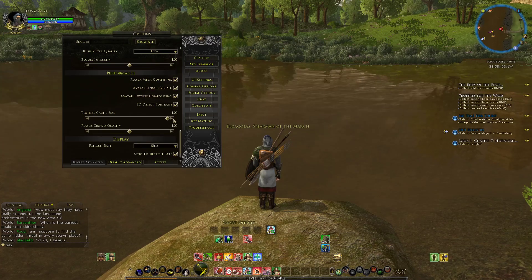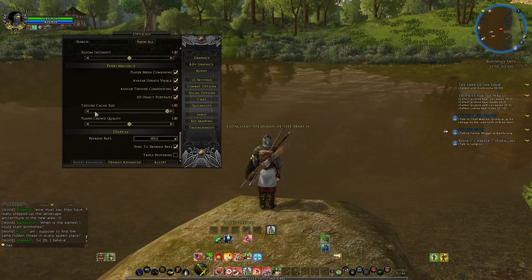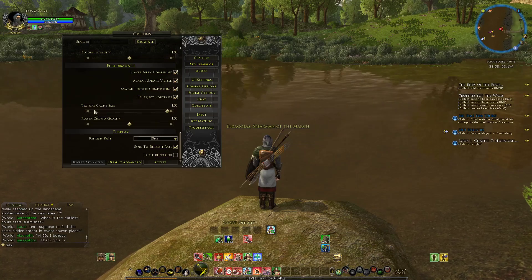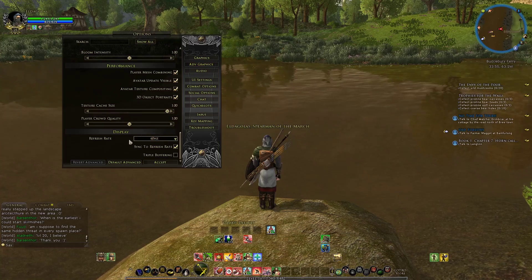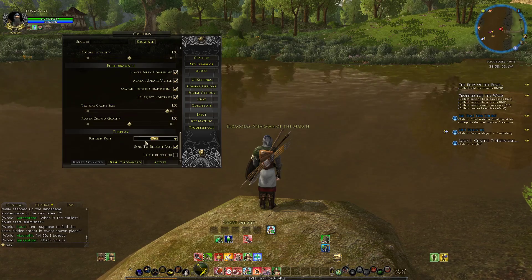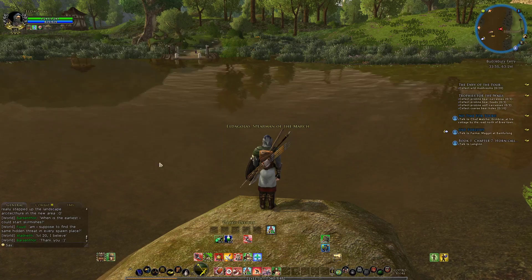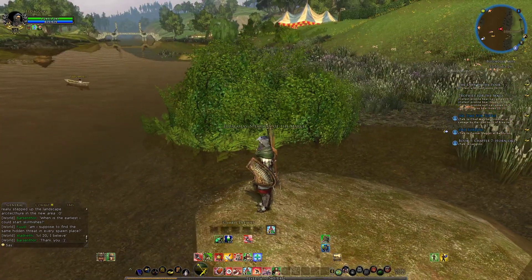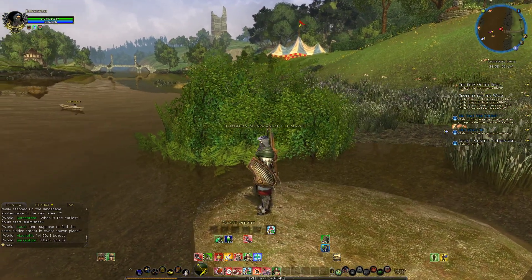Turn your texture cache up to the maximum it can go, because this reduces how much loading your graphics card has to do within areas. Then put your refresh rate to 60 Hz and enable sync to refresh rate. Hopefully that fixes all your stutter problems — it did for me.